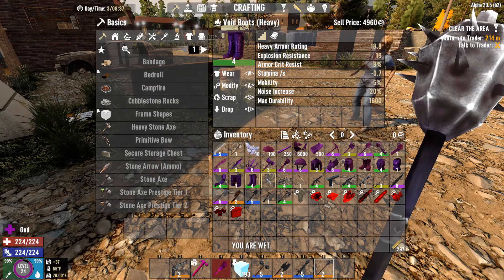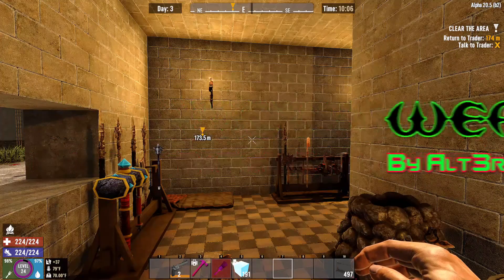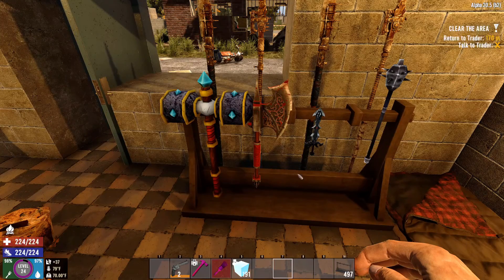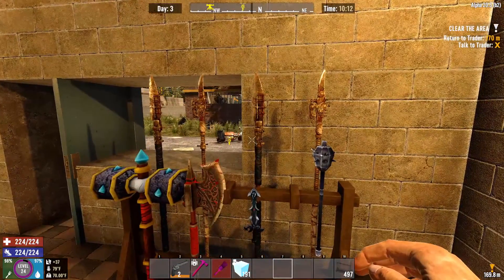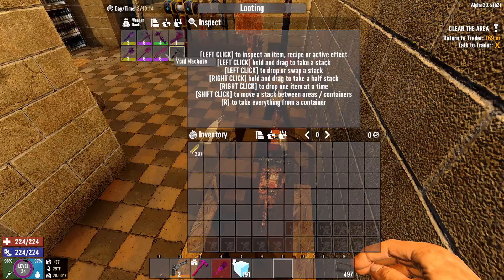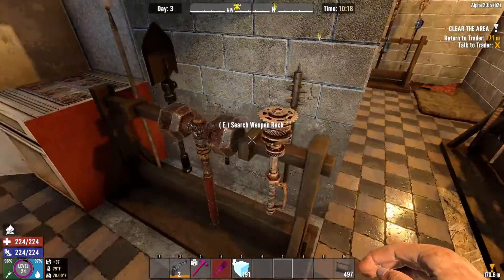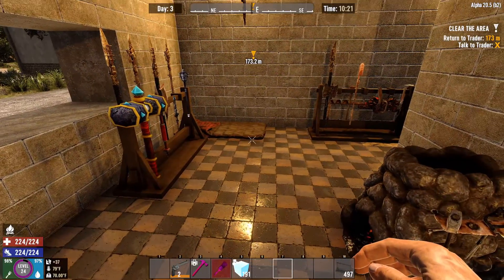With that, we jump over to the next mod — Weapon Racks by Altered. I really like this mod because it shows what's stored inside. You can see the weapon racks display the items on them. When you search the rack, you can see all the different stuff from the last mod — tools, the auger, the chainsaw — all displayed right there on the rack, which is just really neat.